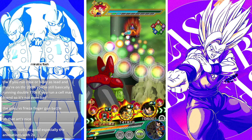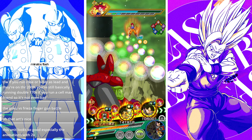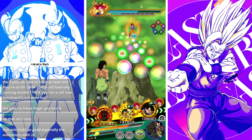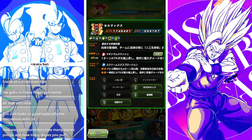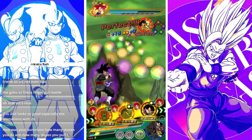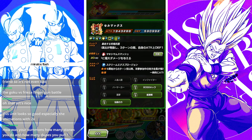We'll do the support buff here with Broly trio, starting at about 555k defense. After grabbing the support buff we shoot all the way up to 590k defense. Keep in mind he gets up to 100% multiplicative defense once fully built up, so 590k essentially becomes over 1.1 million defense.